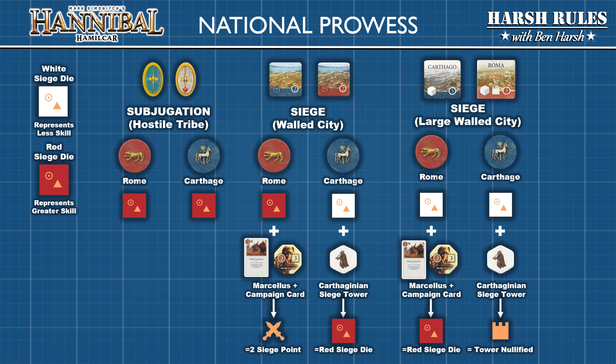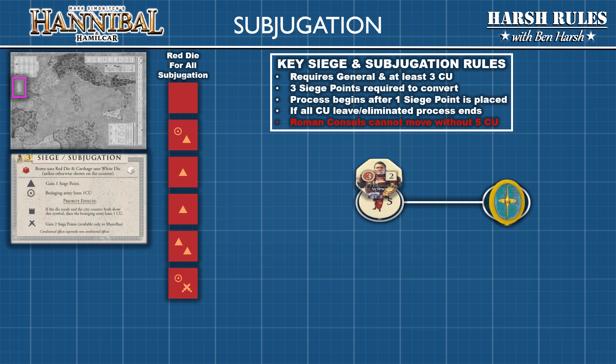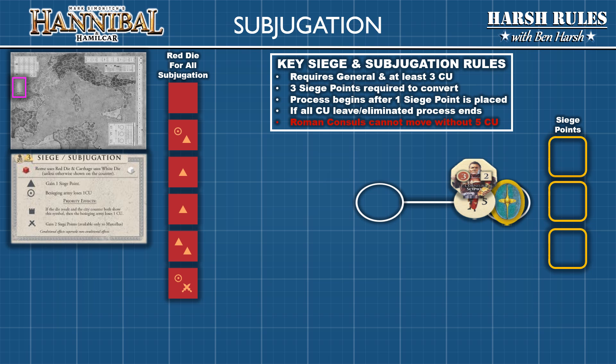Although a siege and a subjugation use similar mechanics, subjugations are much more straightforward, so let's look at subjugating a tribe first. At a minimum, to begin the subjugation of a tribe a player needs a general with at least three combat units in the same space as the tribe. To successfully complete a tribal subjugation requires three siege points, which may take several strategy card plays to complete.